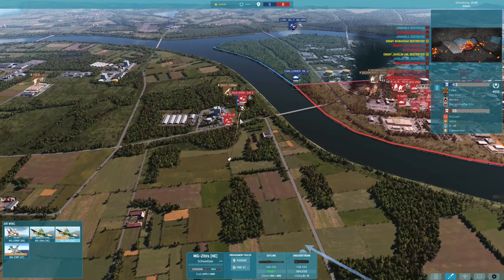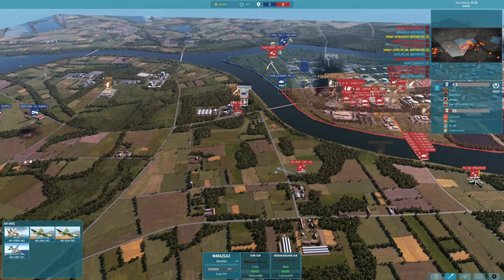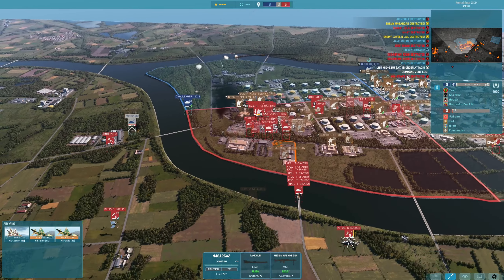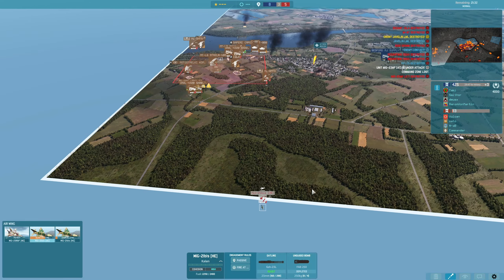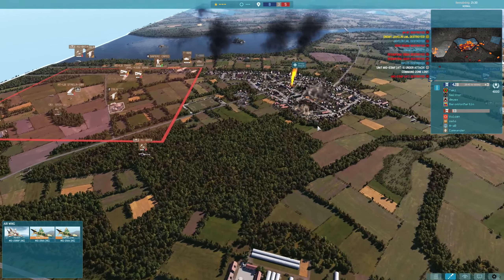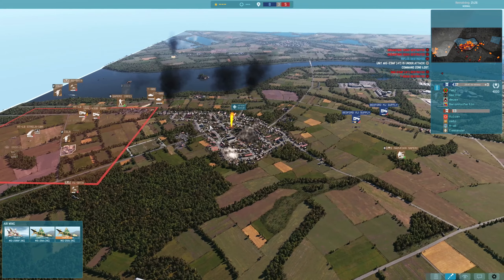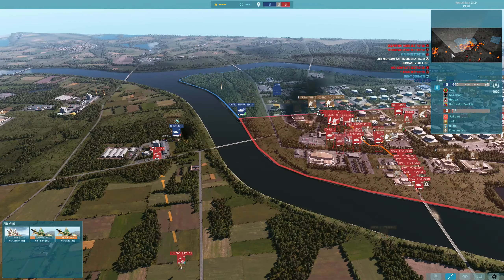The MiG-23 is looking for a kill on the M48, unfortunately missing the second one. Since it flew over the island it obviously gets shot down. On the left, the MiG-21 came in with a bit of a bombing strike to help Zeyto in his battle against DSX. Things are still completely wild.